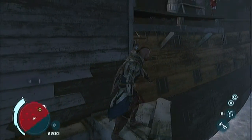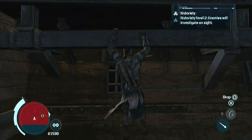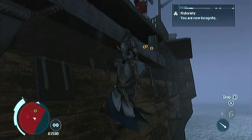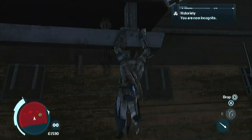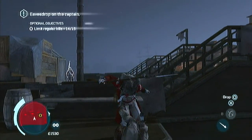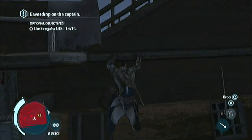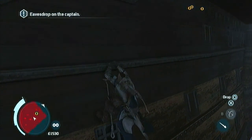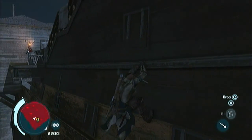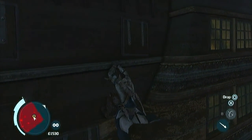With that eavesdrop done, I'm going to go over here and kill this guard that's standing here because I don't think he ever moves. He will follow you all over the boat if he spots you even for a second, which he will if you try to pass by this way. So that's the only person I kill on the boat besides the optional target. You just want to shimmy along the side of the boat.